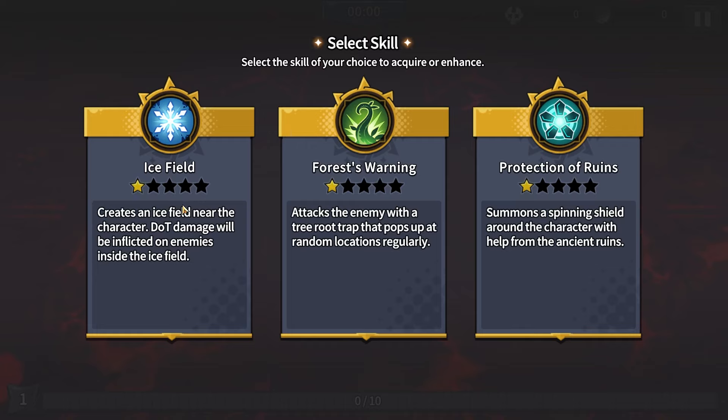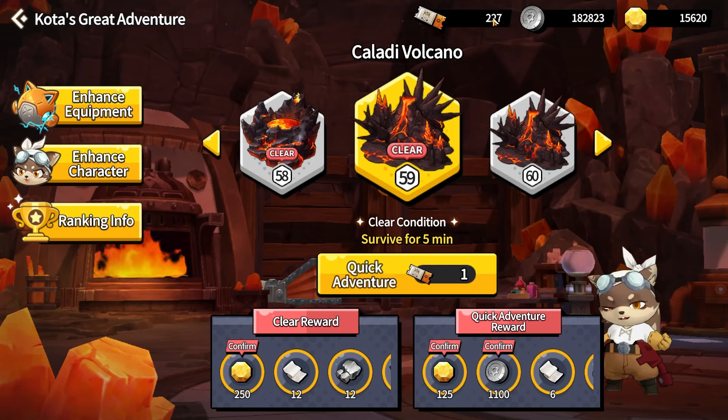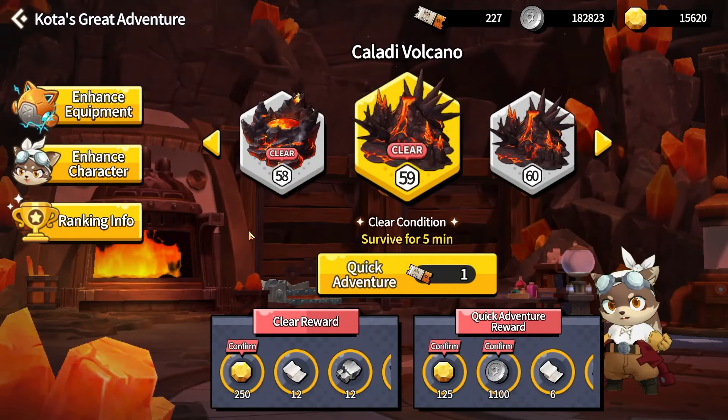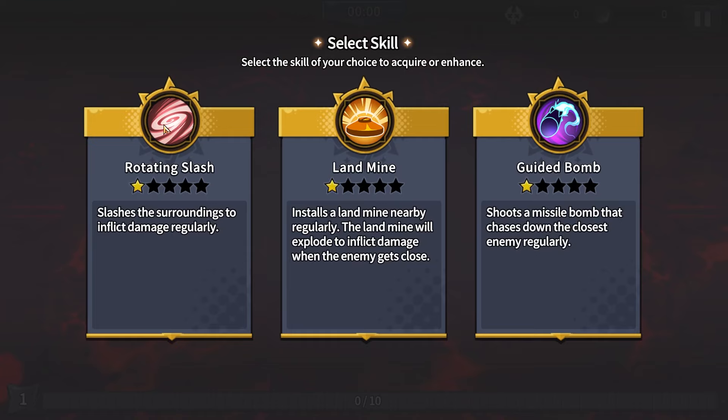I'm going to go into level 59 and explain all of the buffs I pick. One pro tip: if you see that you do not get good buffs right at the beginning, what you can do is pick any of them and quit. If you quit a game, you'll notice that I have 227 tickets right now — I enter, pick anything, quit, and I still have 227 tickets. So this works not only in the beginning but at any time throughout the match. Like if you see you are about to die and don't want to lose the ticket, you can simply quit and you will not lose it. This is a very good way, especially in the beginning, to pick the buff that you want. You can simply restart the run until you get the weapon you want.